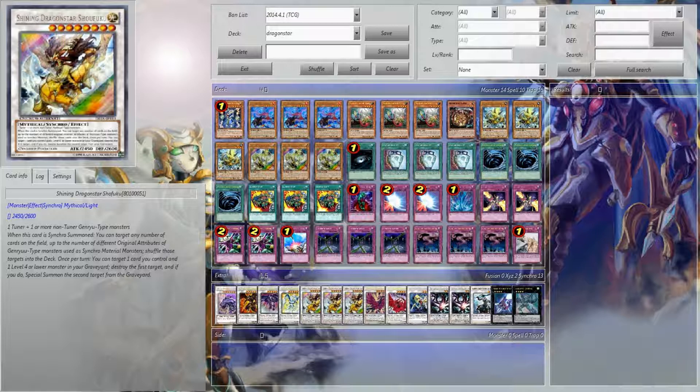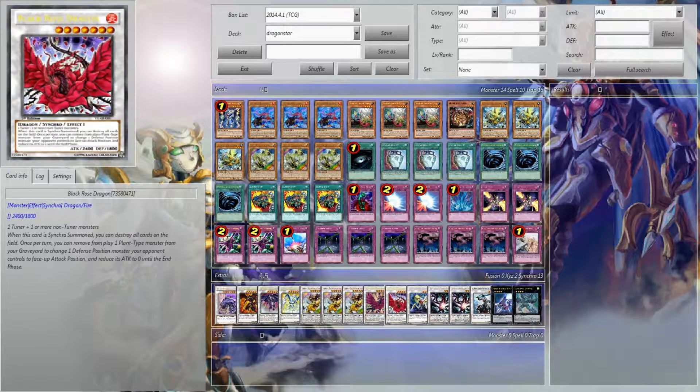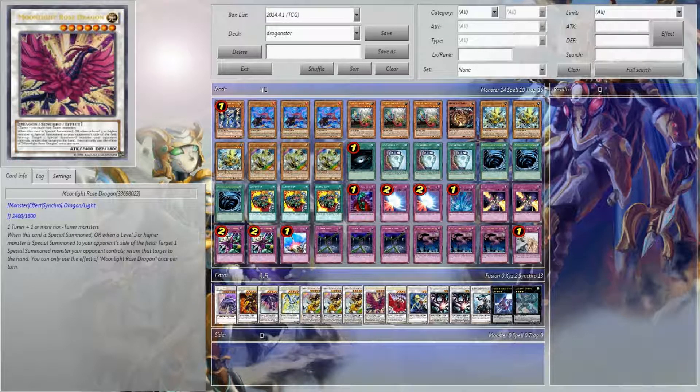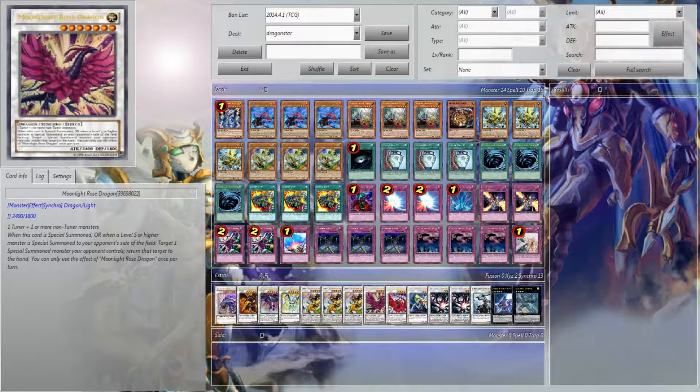The only problem is if you try playing this on Dev Pro as of today, April 1st — no April Fool's jokes — then it's not going to work. Just so you're forewarned, there's a lot of glitches going around. This is the Manga Black Rose Dragon — this is Moonlight Rose Dragon. When this card is special summoned, or a level five or higher monster is special summoned to your opponent's side of the field, you target one special summon monster your opponent controls and you bounce it back. It's a wonderful thing. You could do it off Call of the Haunted; I just like having the option there. Oh, and it's Light.